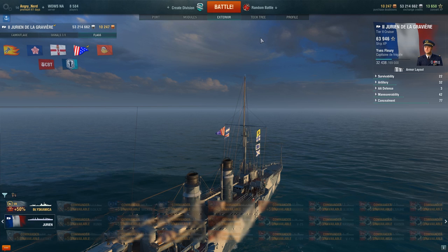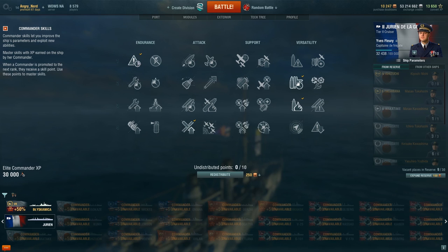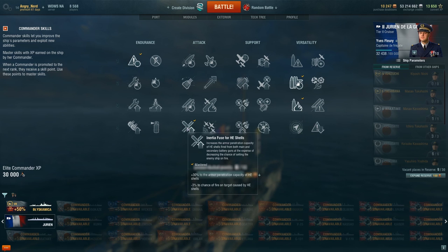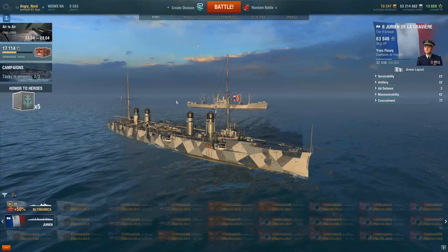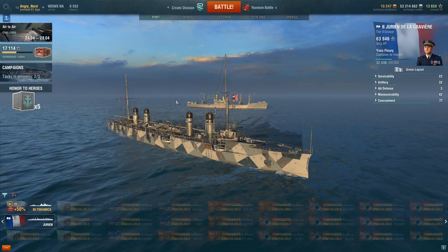Captain skills: Priority Target, Adrenaline Rush, Demolition Expert, and Inertia Fuse for HE shells. With this setup I've been able to make this ship perform fairly consistently, getting 30,000 to 35,000 damage pretty consistently — sometimes even more.